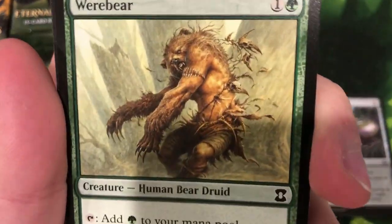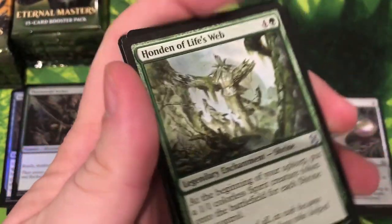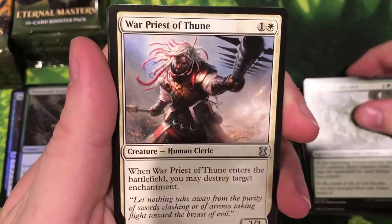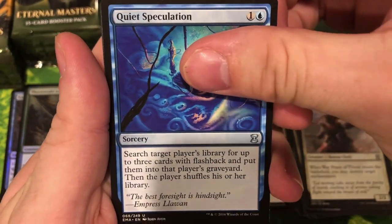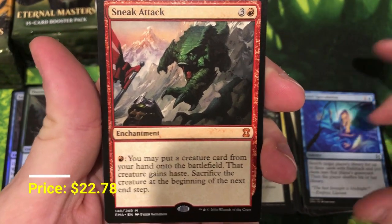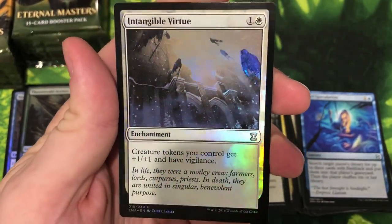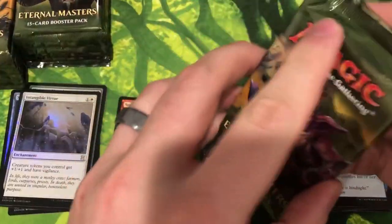Werebear — I know it's a common but what an awesome card, a mana dork that gets big. Honden of Life's Web, War Priest of Thune, Quiet Speculation, and Sneak Attack — first mythic, and that's a good one. Sneak Attack — it's a fun way to sneak that Emrakul onto the board. Put that in our mythic pile, and our foil is Intangible Virtue — make those tokens gigantic. So far so good, let's just keep the hits rolling.